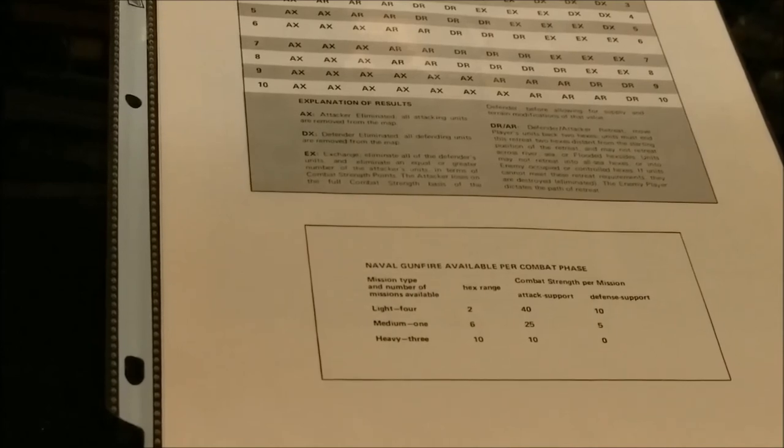At the bottom is the naval gunfire availability per combat phase, showing mission type, number of missions available, hex range, and combat strength per mission — attack support and defense support. Light naval gunfire support: four per turn, range of two, attack support of 40, defense of 10. Medium: one per turn, hex range of six, attack support of 25, defense support of five. Heavy: three per turn, hex range of 10, attack support of only 10, defense of zero.